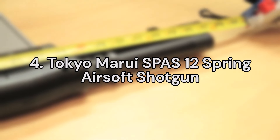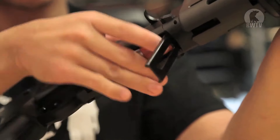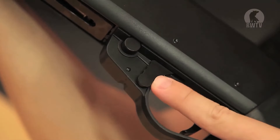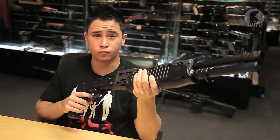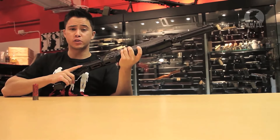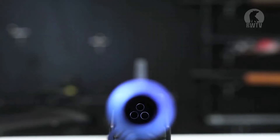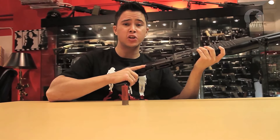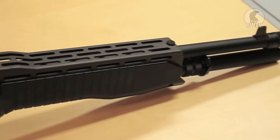Number 4. The Tokyo Marui SPAS-12 Spring Action Shotgun. Perfect for fighting velociraptors as well as mutants, the Tokyo Marui SPAS-12 Spring Airsoft Shotgun is your classic weapon of mass destruction. Using Marui's shot shell magazines that hold 30 BBs, this gun has three individual chambers and three individual inner barrels to pack quite a punch. Whilst its plastic construction might be a little dated, this remains the only airsoft replica of the iconic SPAS-12 seen in movies like the Terminator and games like Half-Life.